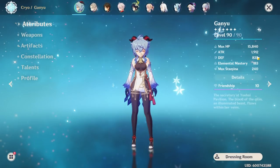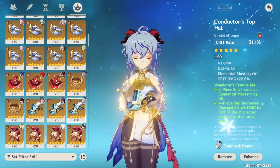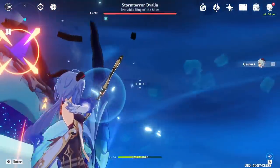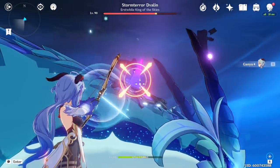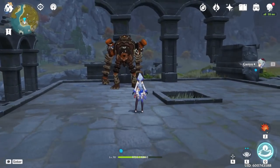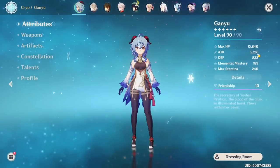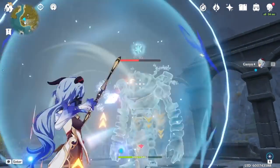With Prototype Crescent: 1.9k attack, 183 elemental mastery, same artifacts, using the crit rate circlet — 68% crit rate and 194% crit damage. Without the Prototype Crescent passive, we're only doing 20.4k bloom damage. With the passive active, attack goes up to 2.2k and bloom damage rises to 24k.